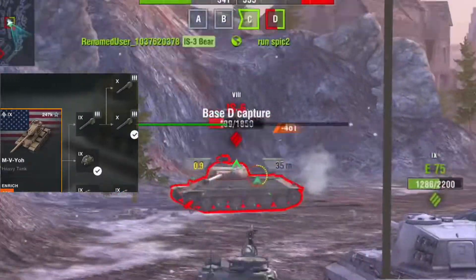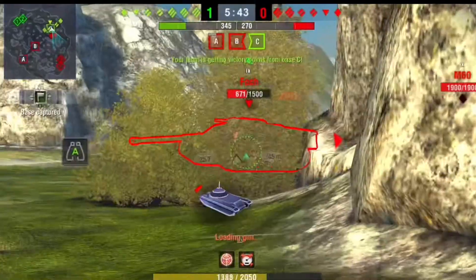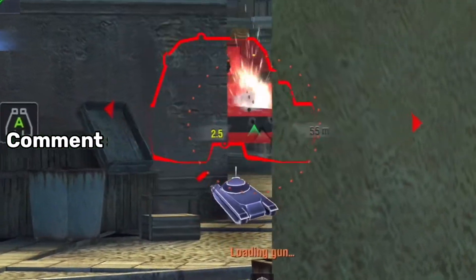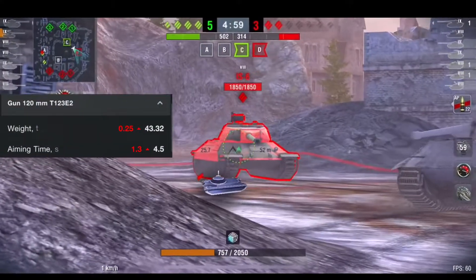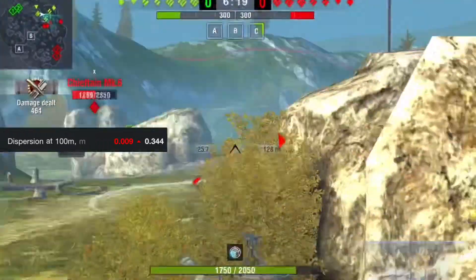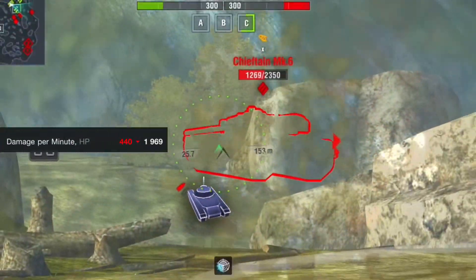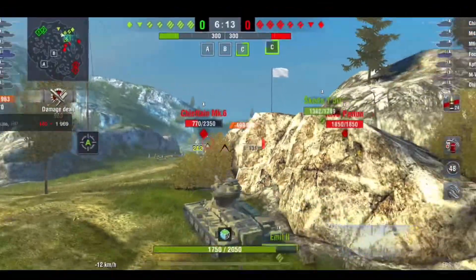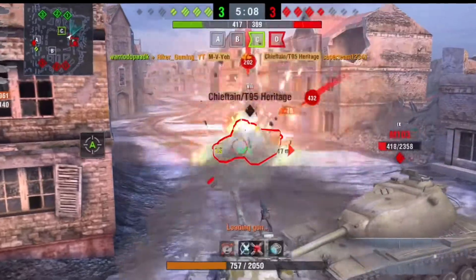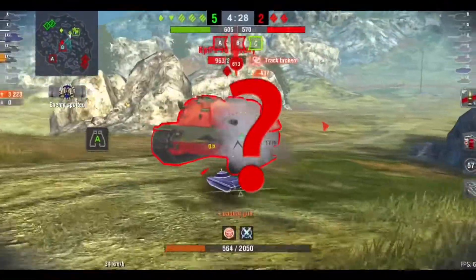Stock the tank is okay, but once fully maxed out you have two options for the guns: a two-round magazine and a three-round magazine. For the two-rounder, you get an aiming time of 4.5 seconds — it is not going to be the best at aiming. The dispersion is not going to be that great either, sitting at 0.344. The damage per minute is not the greatest, sitting just under 2000 damage.